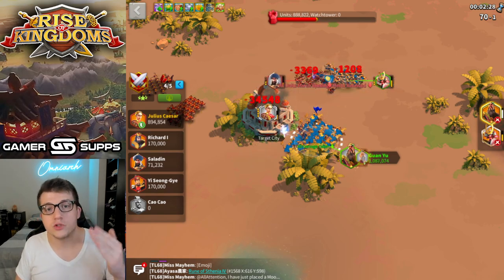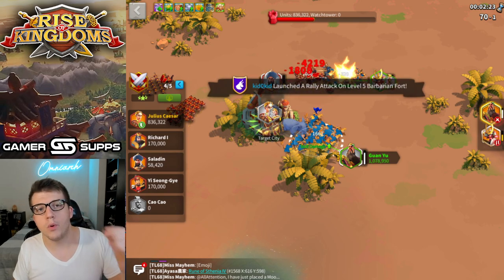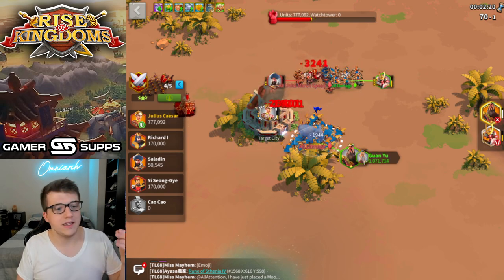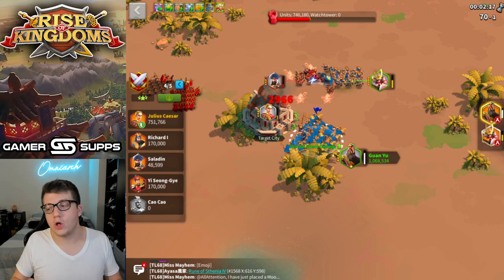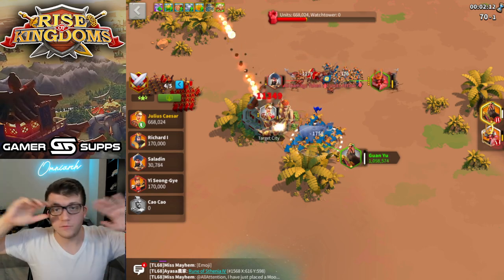When we compare units remaining, they were actually pretty close — only a 2.7% increase in units remaining for Guan Leo. That's very small; that could be statistical variance. Maybe if we did 30 trials of each, it would be roughly the same or even lower.